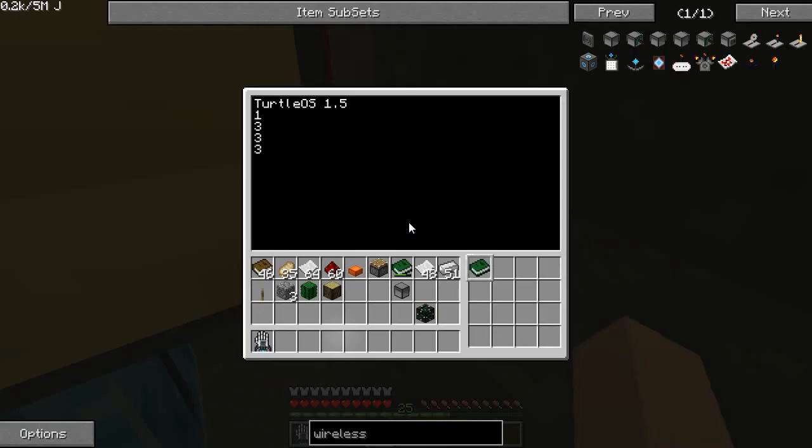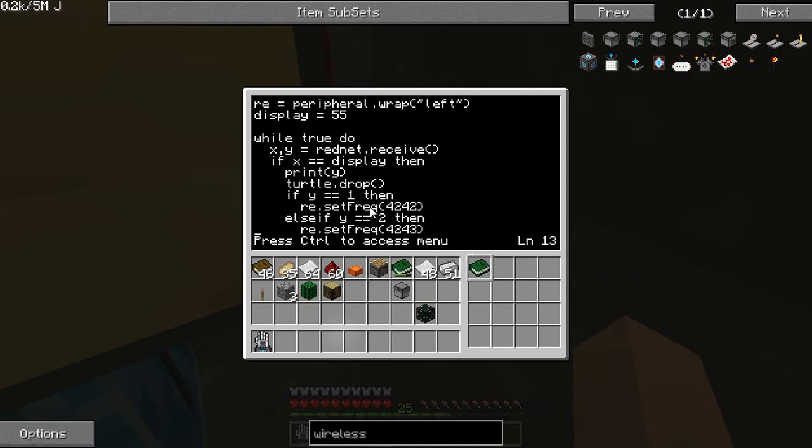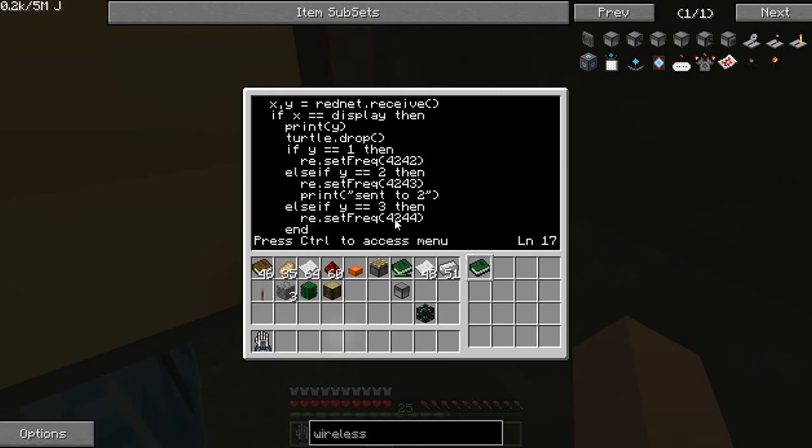And then he's going to transmit. Let me show you a bit of the code. So this is the display computer. If he gets a RedNet message from the display, if X — which is the ID of the display — then Total.drop is where he drops the book into the receptacle. Then if Y is equal to 1, so he's going to get 1, 2, or 3 from the touchscreen computer — if he gets 1, then it's frequency 4242; if it's 2, it's 4243; if it's 3, it's 4244.